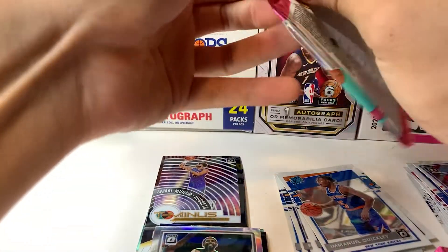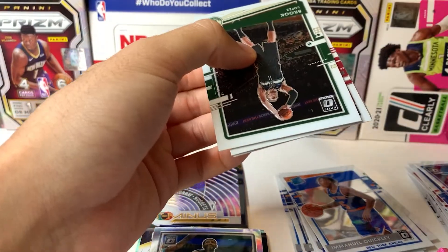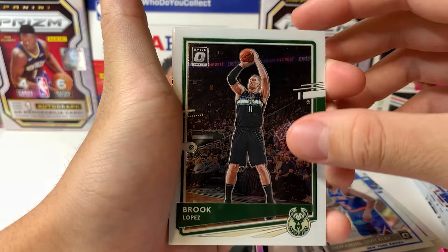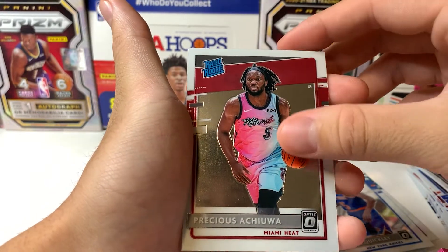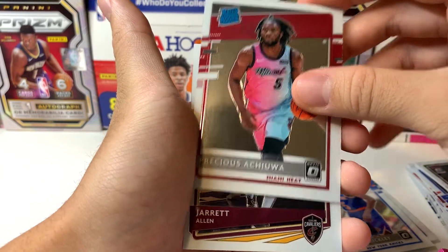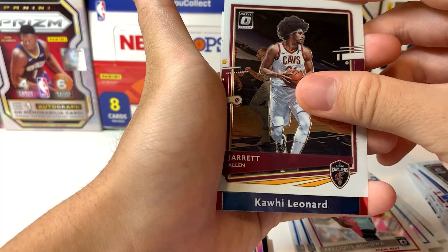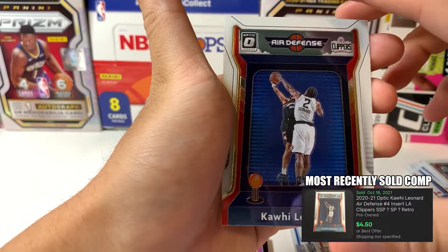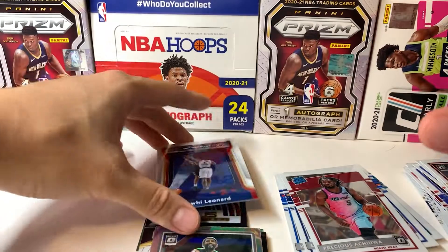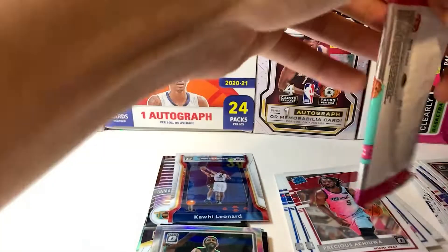Starting off box two with Brooke Lopez, and our rookie is going to be Precious Achiuwa. Then Jared Allen as a vet, and an insert — the Airborne one, Kawhi Leonard with that middle-finger block on Jamal Murray. That's a nice card, sweet.